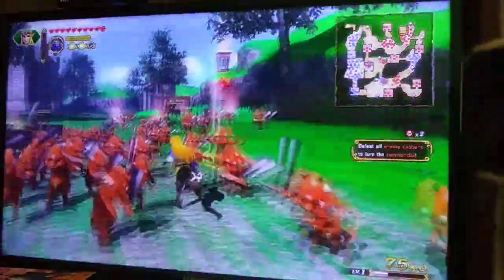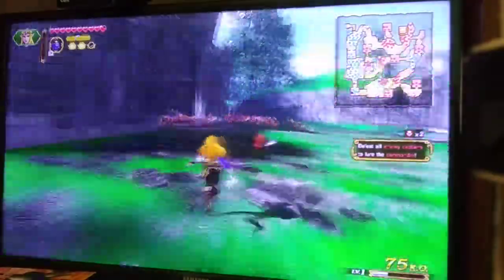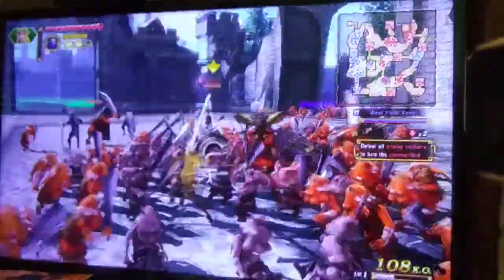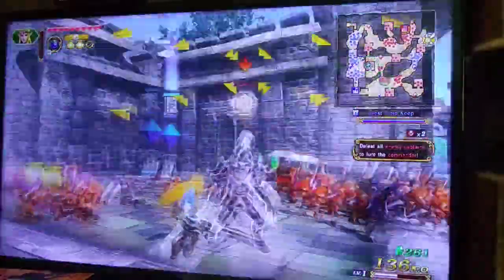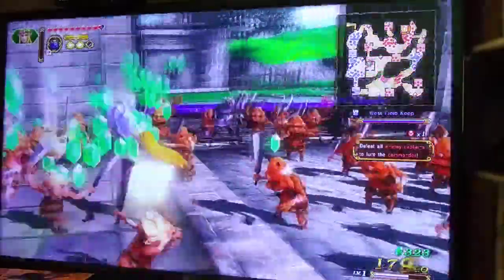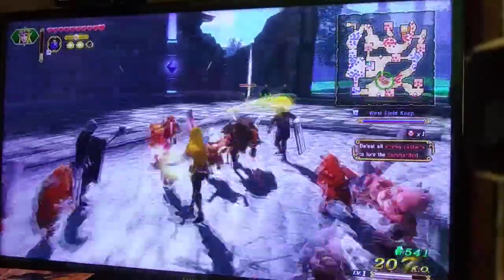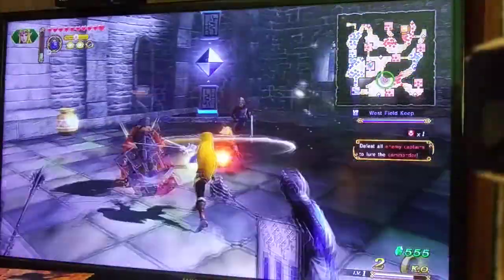Basically, we have to defeat all the enemy captains, then take out the commander. When an enemy with a big health bar does a big attack, they become vulnerable, and you can take down their weak point gauge, which will drain their health really fast.